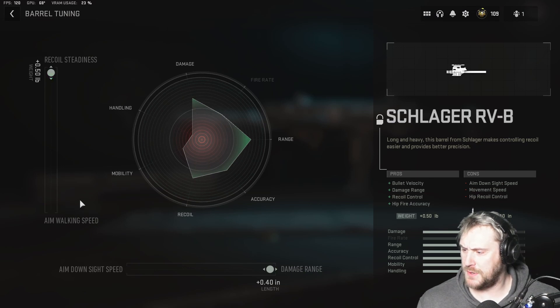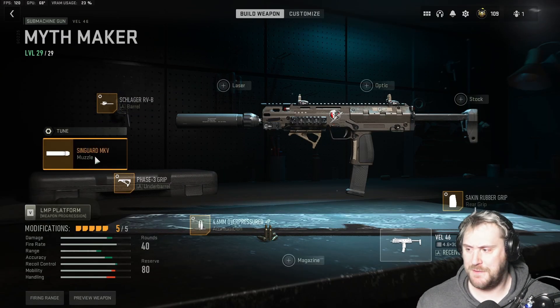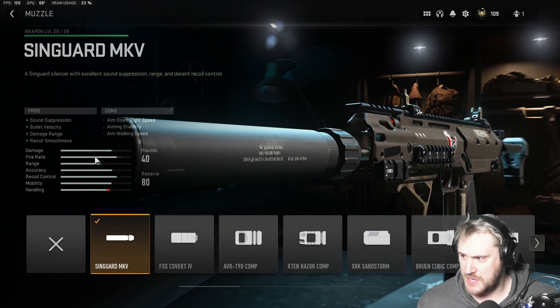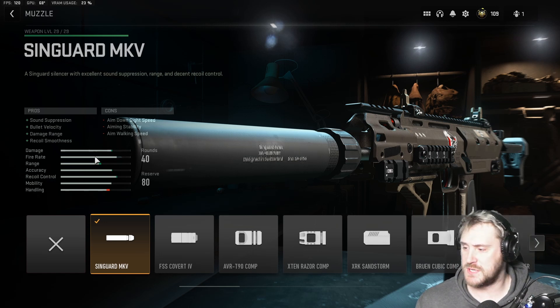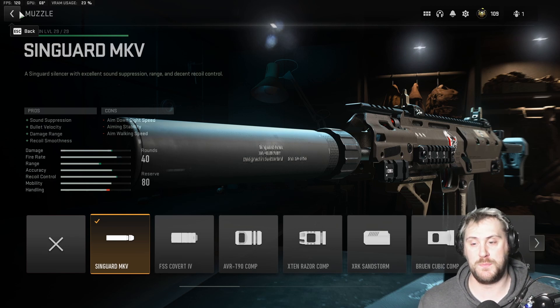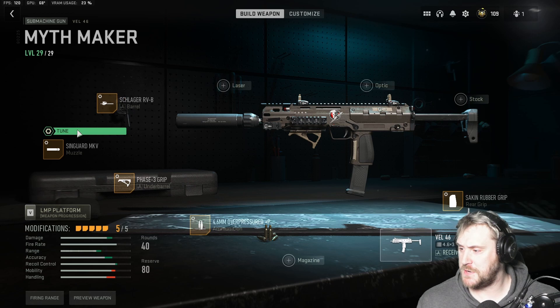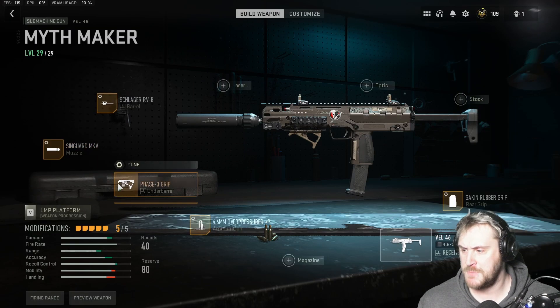For the barrel tuning, I went recoil steadiness all the way to the top and damage range all the way to the right. Next is the Syngard MKV muzzle. The reason I went with this is for the sound suppression, more bullet velocity, more damage range, and more recoil smoothness. We do lose a little aim down sight speed and some handling, but we're going to pick that up with other attachments. For the Syngard MKV tuning, I went all the way for recoil smoothness and all the way for bullet velocity.